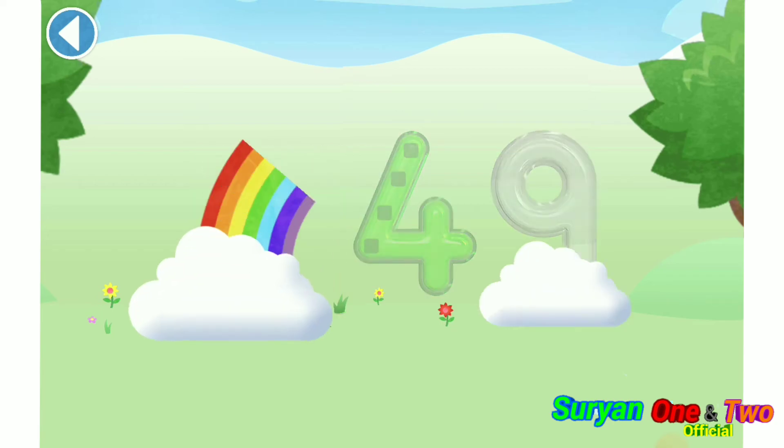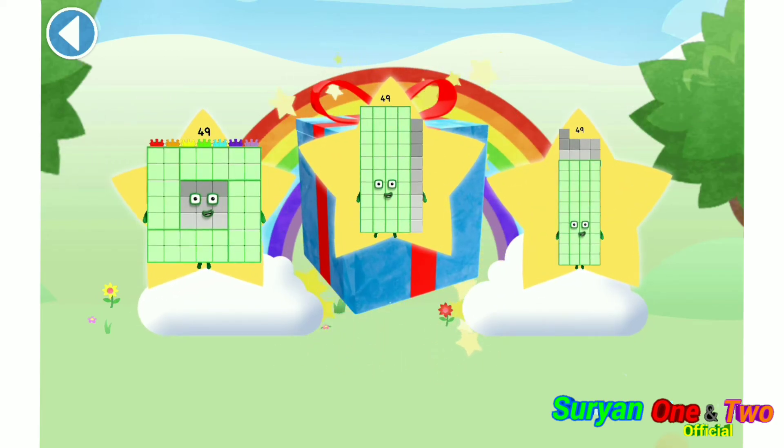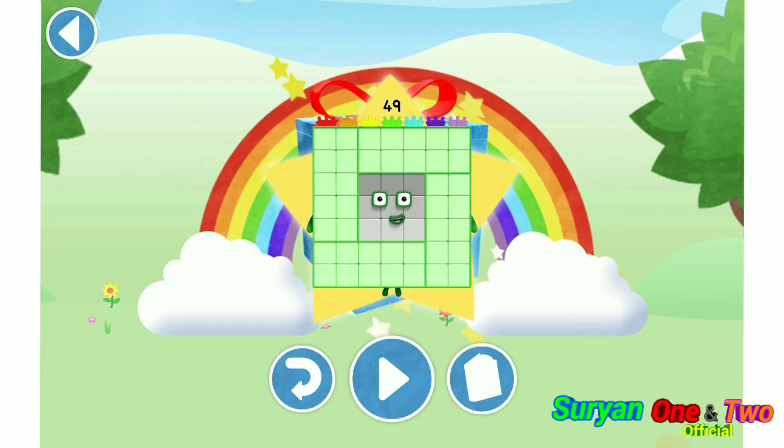Spot on! Well done! You've unlocked a sticker. Which sticker will you choose? You can choose another sticker next time. Try to collect them all. Hooray! Play again to unlock another sticker.